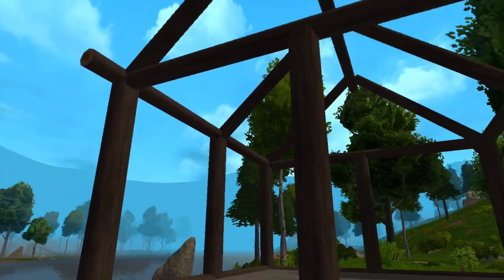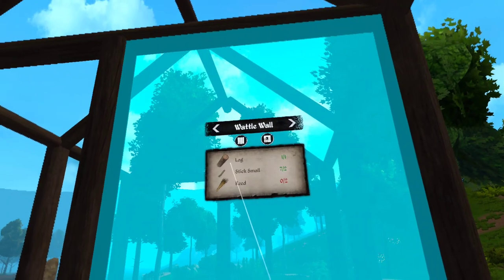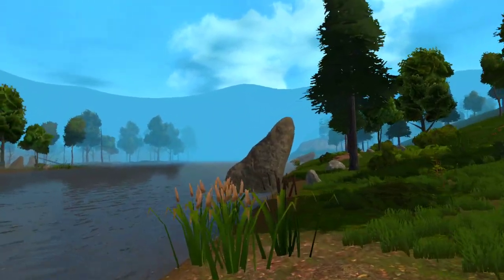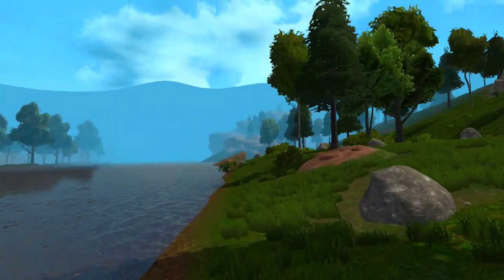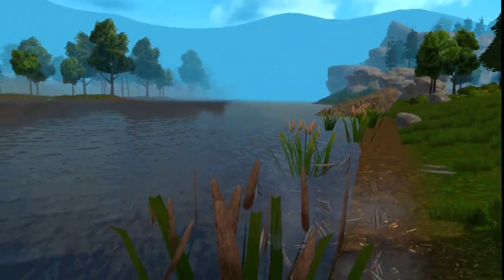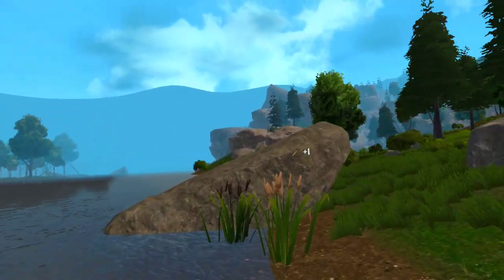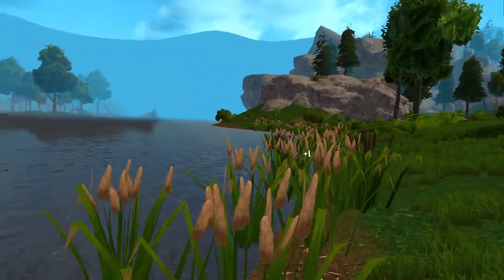So this is a good starter house. I need to finish off these walls and then work on the roof. Looking at this I'm gonna need about ten logs. We're gonna need some more sticks, and we're definitely out of reeds, so we need to go collect reeds. The goal is to get the house up and running in this video. I don't want to be spending the night outside — I don't think that's a good idea.